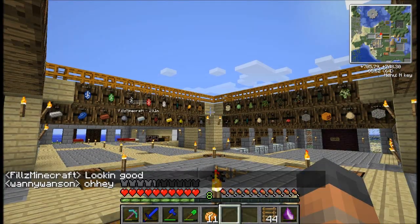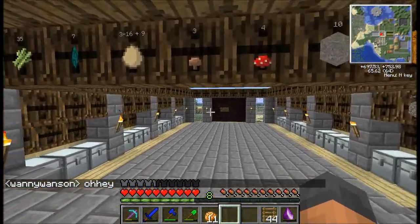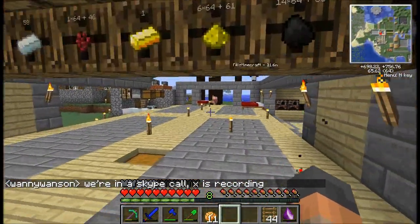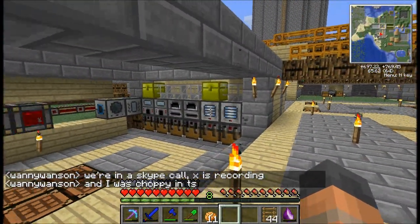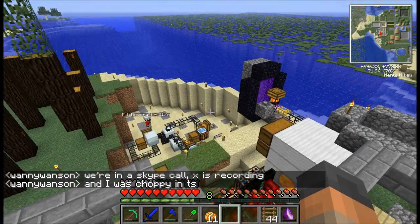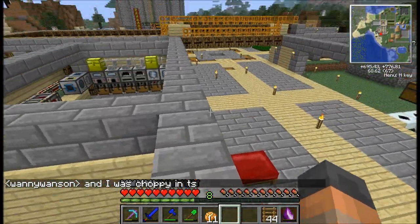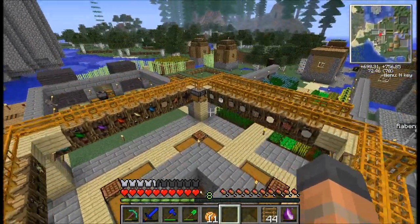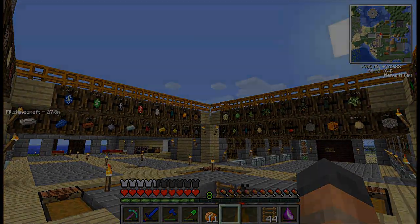That is it for this episode on the Technical Beast server. Obviously there are more things at work here — next episode we'll be showing you our storage area project and also our Industrial Craft 2 setup, which we're powering with lava from the Nether. We'll be showing you more about that in the next episode. As always, if you've enjoyed this video please give it a like and help support the Technical Beast server. Thank you for watching and I'll catch you in the next episode.